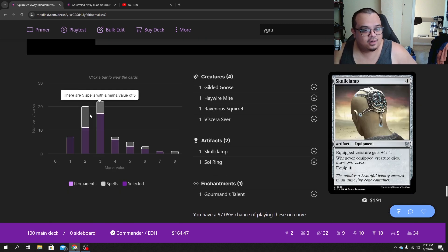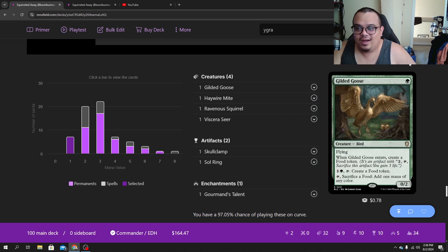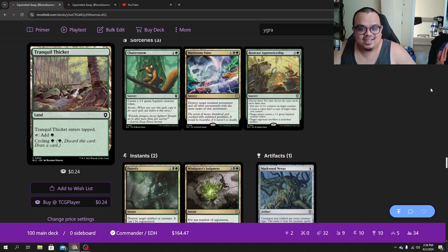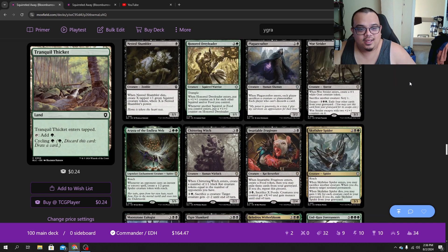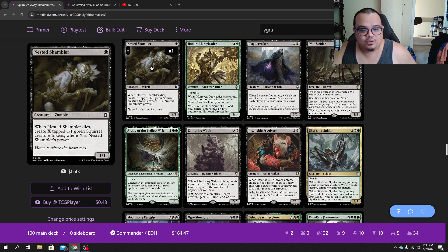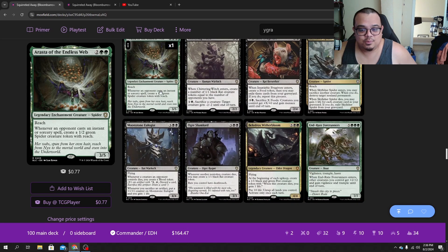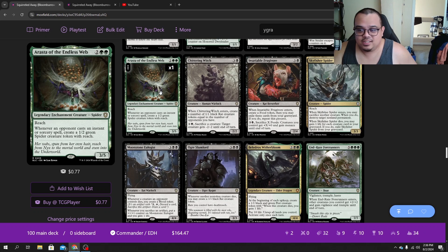First, let's look at the mana curve. We're living at two and three, as most Commander decks are nowadays — I really miss battlecruiser magic. These are the cards I decided to take out of the deck. Some of these I felt like had cheaper mana cost versions of their abilities, and others are great early game but not so great if you drop them late game, or they just really don't do as much as you want for this deck, especially when you're trying to play a little bit higher power — not cEDH level, but higher power.